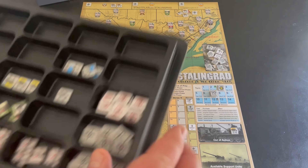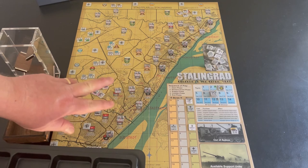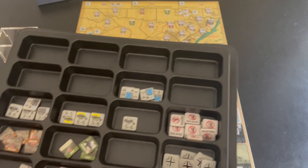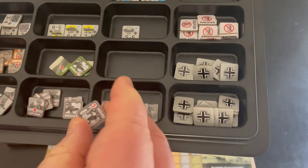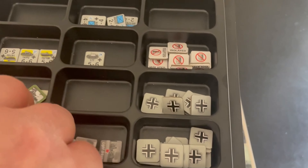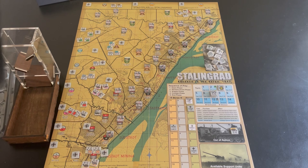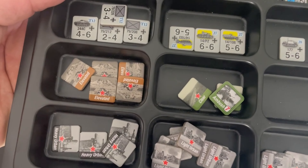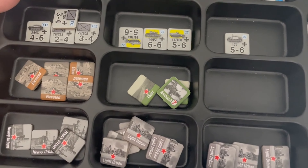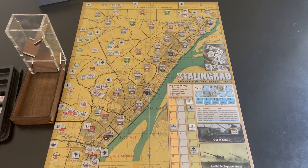There's also counter randomness. In the counter tray, there are about 20 light urban spaces but around 28 counters, so you get some randomness in which areas are defended and by what units. Here's a four and a five unit I didn't encounter in this last game. That gives later games different setups and results, adding real replayability — you'll never know exactly what's going to come up against you.